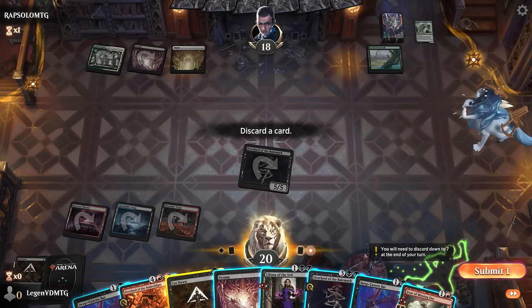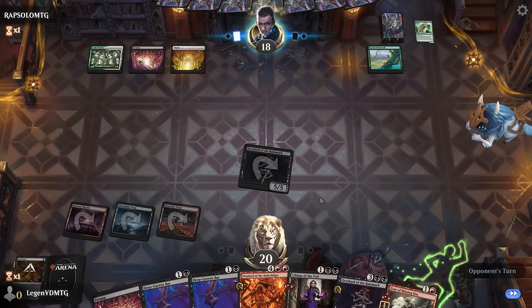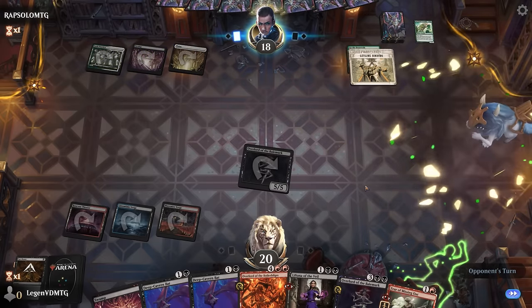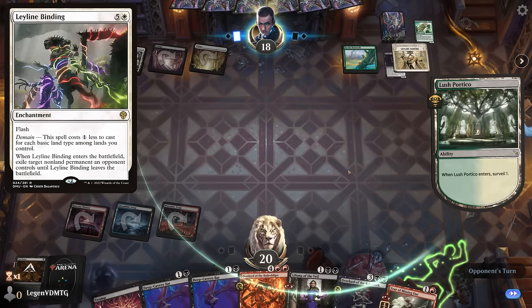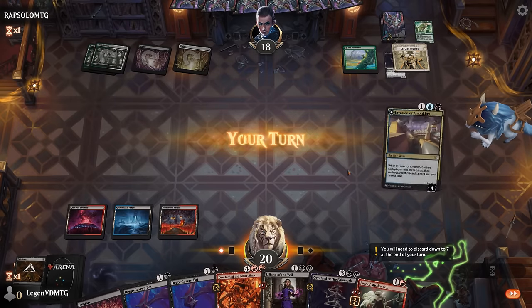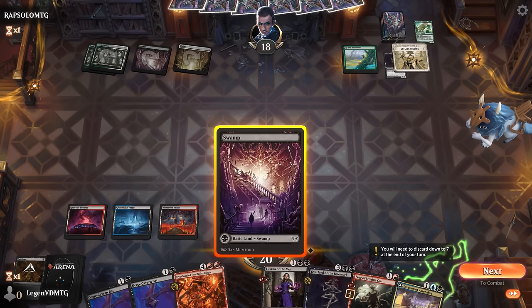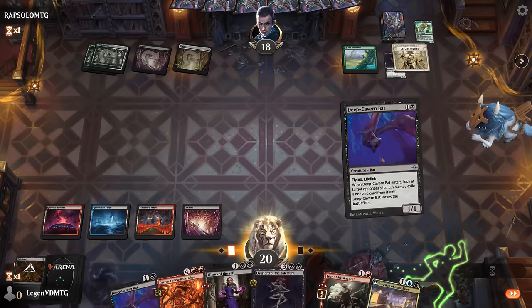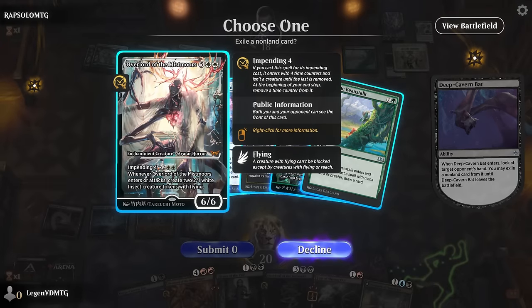Can discard a Cut Down to hand size since I don't think that'll be finding many targets. Next turn we have options including Deep Cavern Bat plus Fear of Missing Out, as our opponent answers our overlord with a Leyline Binding. Definitely want to play one bat and see if we need a second. Could also consider the invasion since I can transform it with the overlord, but it's not very mana efficient.